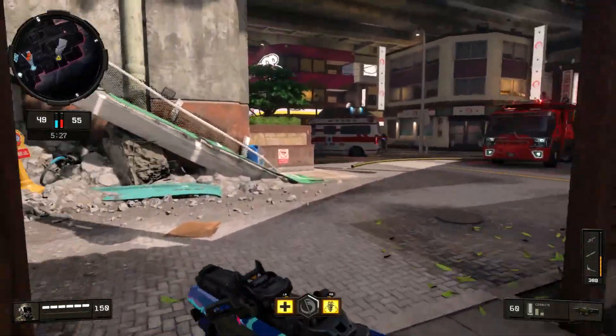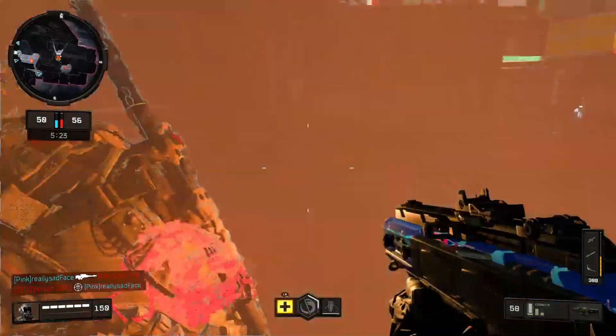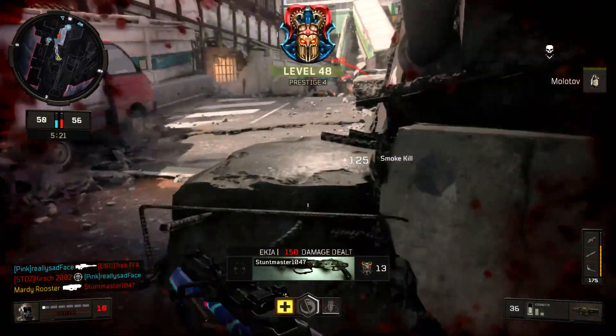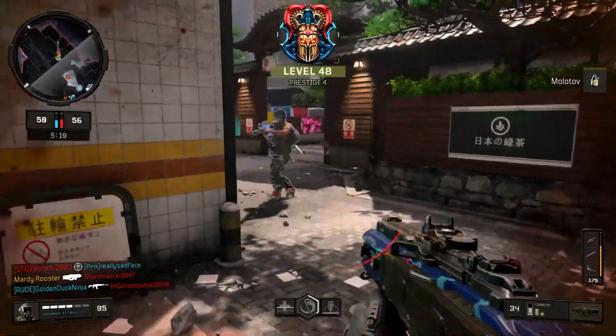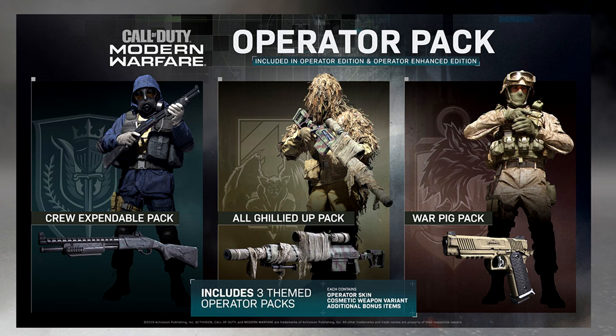The next two editions of Modern Warfare are both digital only. The first one is called the Operator Edition and that costs $79.99. It includes a digital copy of Modern Warfare, a custom in-game tactical knife, the old Giddydup Operator Pack, a Crew Expandable Operator Pack, the Warpig Operator Pack, and one prestige token to use in Call of Duty Black Ops 4.